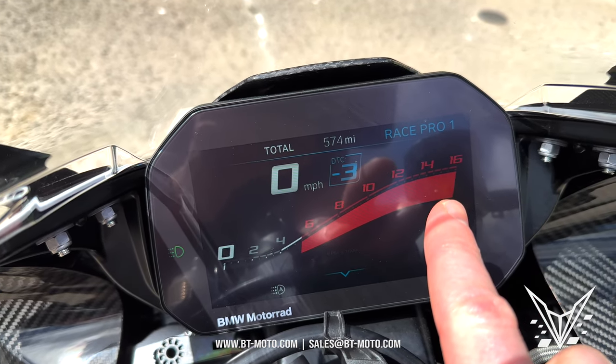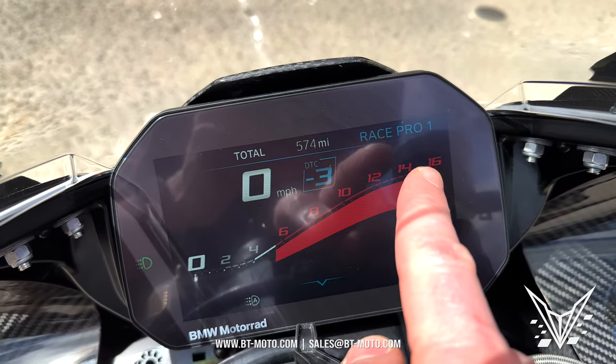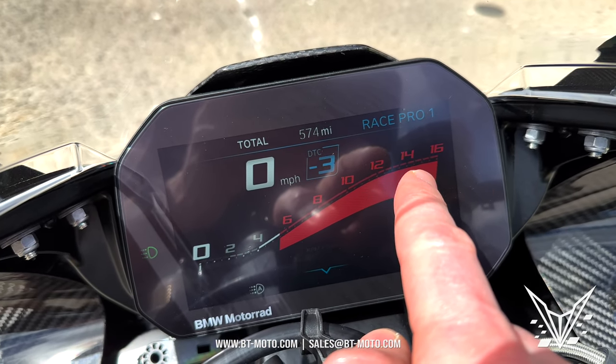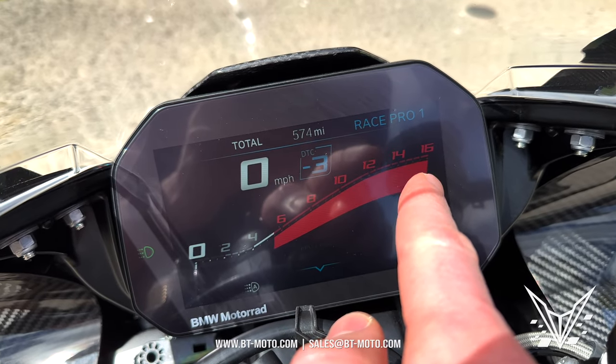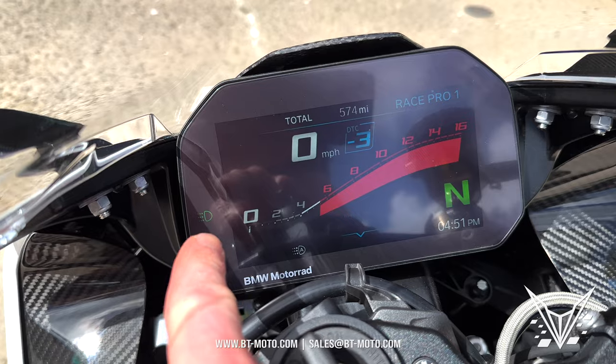We also added a 16,000 RPM rev limiter display. Now the rev limiter isn't actually functional — the bike won't actually go to 16,000. This is just what's seen on the screen. It'll go up to the 15,000 limiter like we have it set; it won't exceed that, but you'll see 16,000 displayed on the dash.